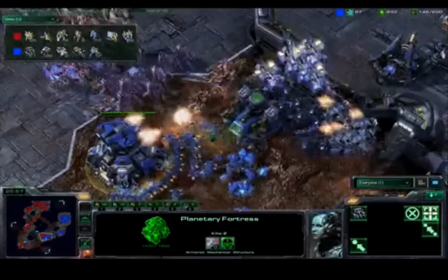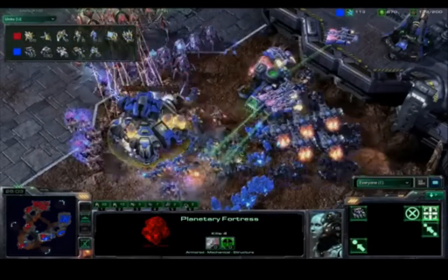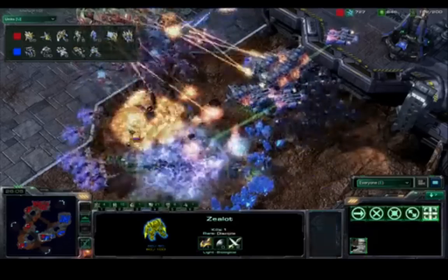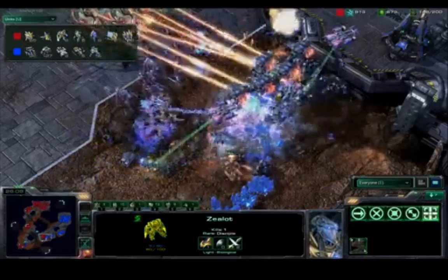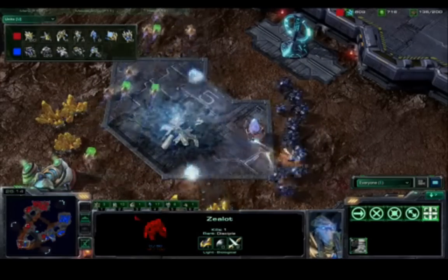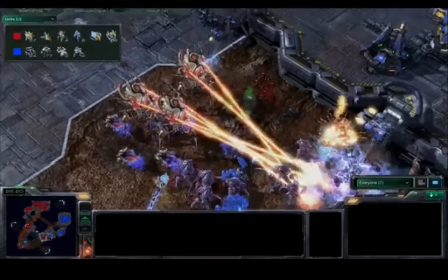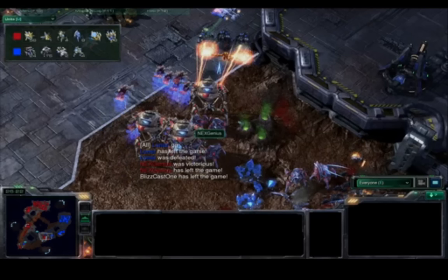Loner is going to try to rely on the Planetary Fortress while repairing. The SCV is taking huge damage. Planetary Fortress at half health — gone. All the SCVs are taking huge hits as well. Storms on all the Marauders at the bottom left — the expansion is gone, but NextGenius still has his own third base alive. All of Loner's units are getting annihilated, and there's the good game.